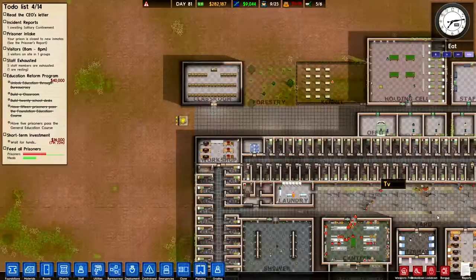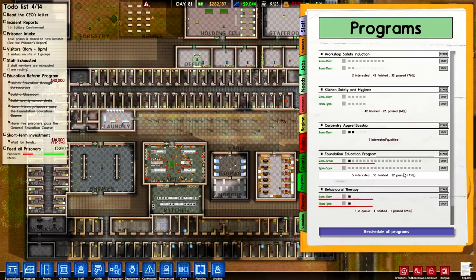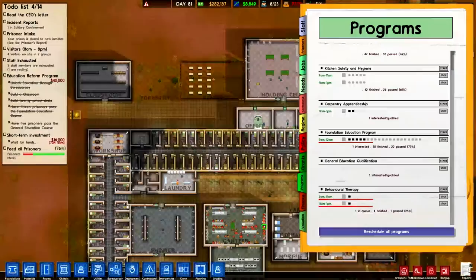Also completing this final part — we can go to maximum speed, which has been implemented since Alpha 17, and that's really awesome. We have the classroom reform programs going nice and clean. Prisoners are being reformed — 22 prisoners have actually passed the foundation education program, which means we can actually start the general education qualification.